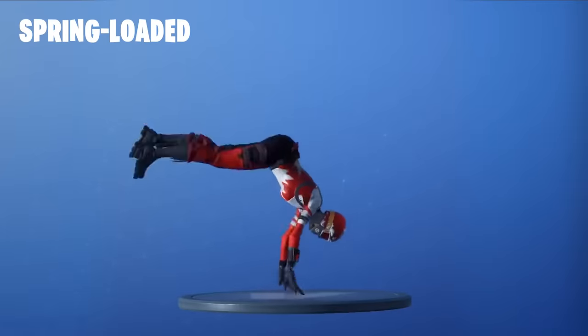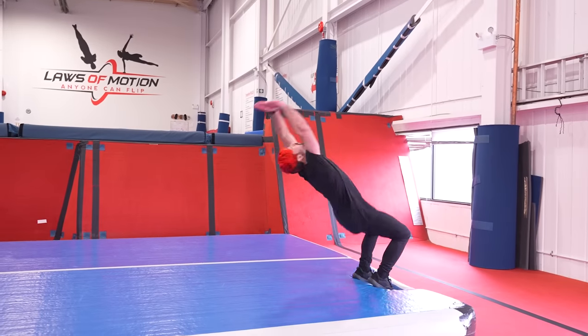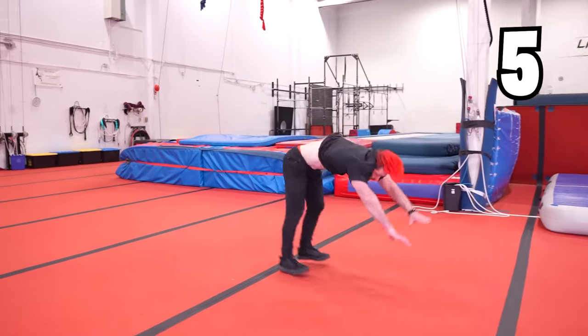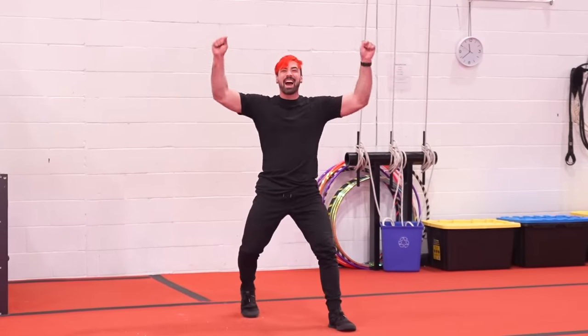The emote for level 6 is called Spring Loaded. Since they do all their backhand springs on the spot, I'm going to see how many I can do while staying on the air floor. Not bad, but we can do more. Yes! We got it! Now let's see how many I can do with more space. One, two, three, four, five, six, seven, eight. Oh! I have to stop because of the wall, but we got double digits!